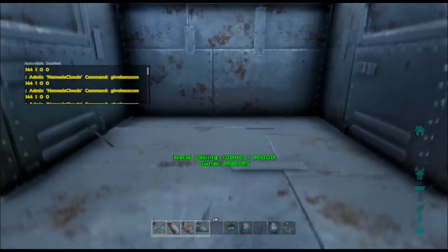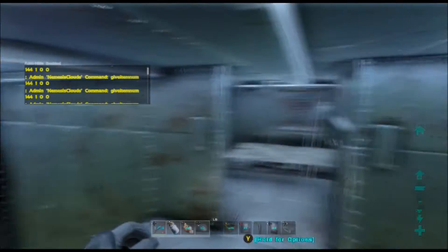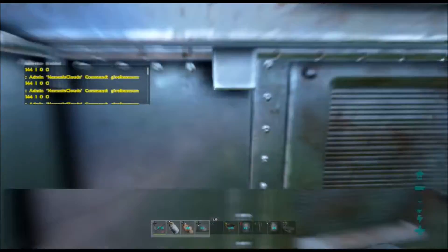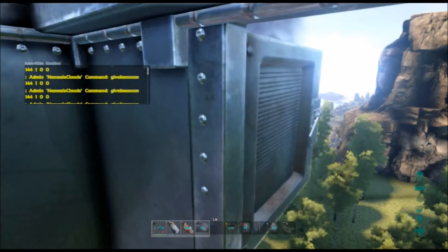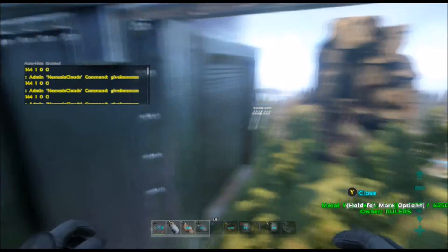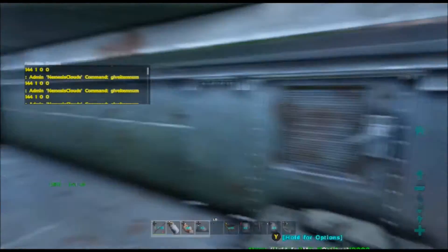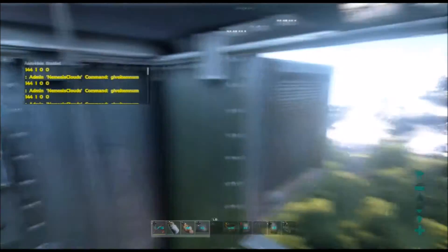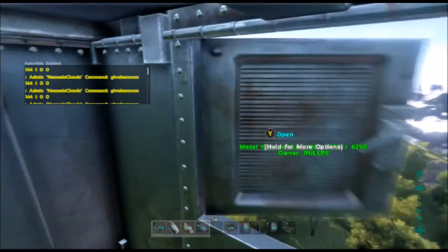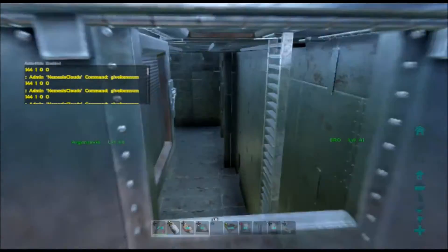Here we have a third floor — it's a honeycomb as well. I have doors all around, windows like little watchtowers, and beds up here so we can spawn and snipe people. We have windows all around the corners of this top area. When you're getting raided you can spawn up here and look out these windows. If they're already inside your base, there are windows right here so you can start shooting them.